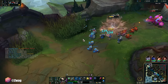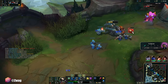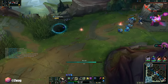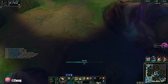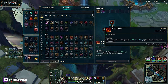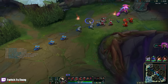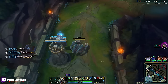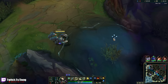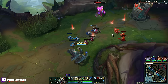He's running out of mana. I think we'll just reset here; I don't want to stay. We can get a Bramble Vest that will help us fight. Almost had boots if I didn't miss so many minions. I might be able to pull him out of his turret.